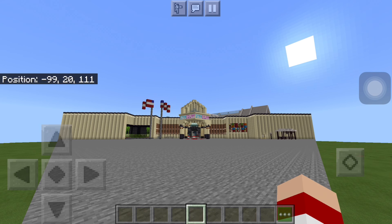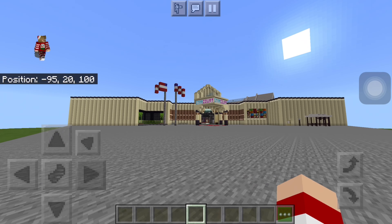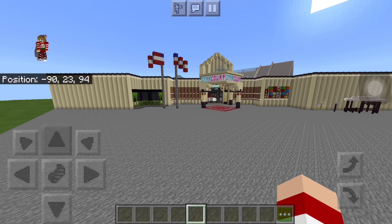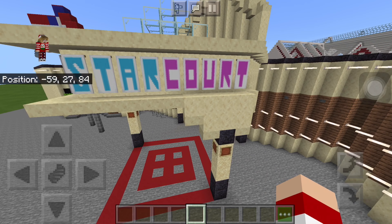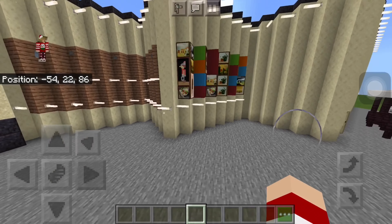Hey guys, it's me Stranger Builds, and in front of you right now is the current entrance of Star Court Mall. Full disclosure, this is still a work in progress, and it looks amazing. The big problem is that I had to build a diagonal because of how the mall was going, but it was no problem and it looks awesome so far. Let's just get right to the front.